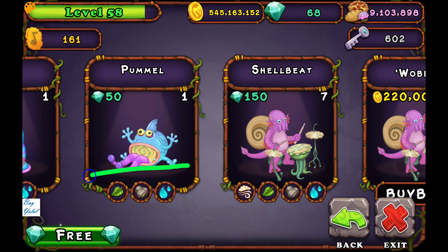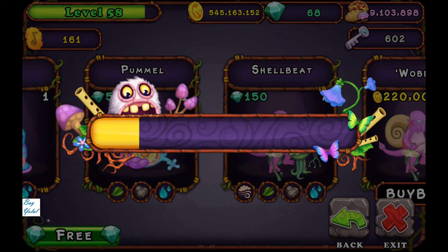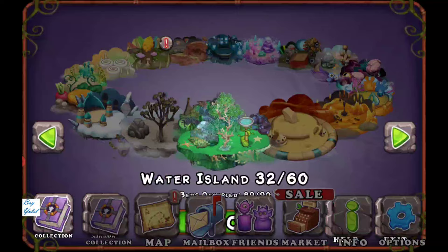To breed Shellbeet, if you choose Pummel you should add Tweedle to combine on the breeding structure and find Shellbeet as a result. For Earth Island — the last island — you can find Humbug.